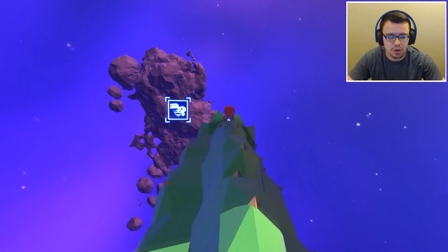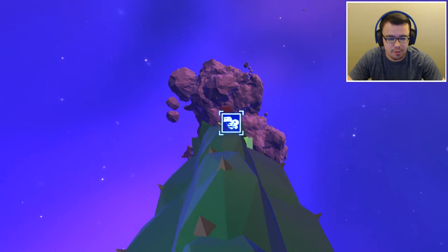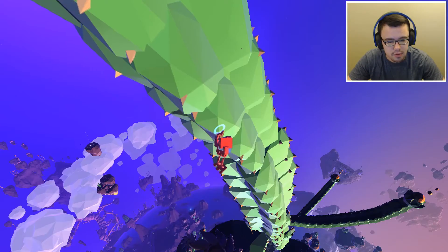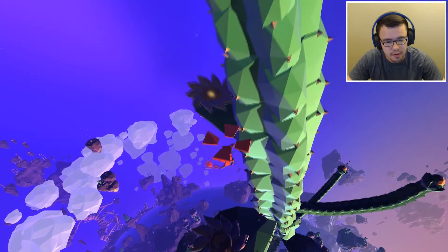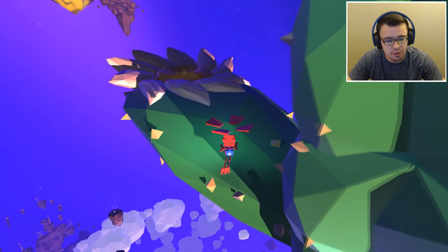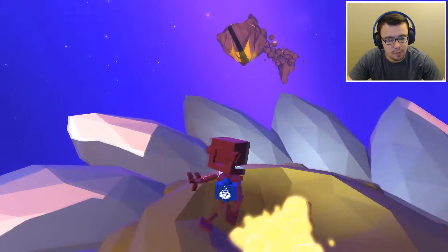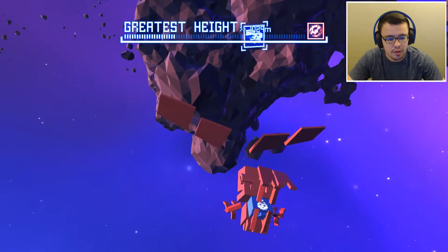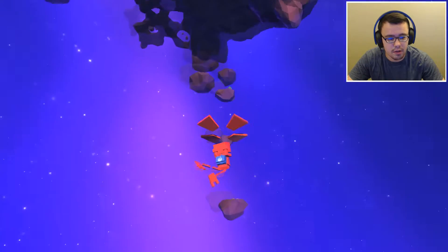Yep, I knew it. We're going straight up to that. I don't think this is how we're supposed to get up there, but that's how it's about to work. We need to find another thing. Oh! There's something — it just grew out of nowhere. We're going to use this thing to jump up high, and I don't think it's going to really help. Come on. Oh yeah. Oh, no.